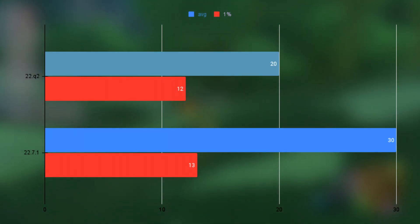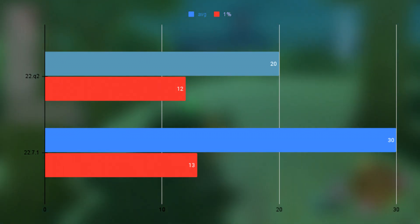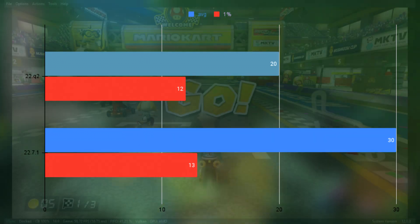Next up is Cemu. I tested Breath of the Wild, and the old driver cannot even reach the frame cap. The averages were 20 versus 30 FPS, and the 1% lows were 12 versus 13.